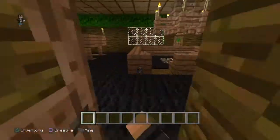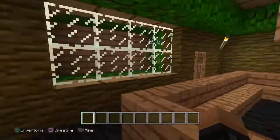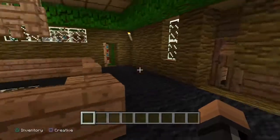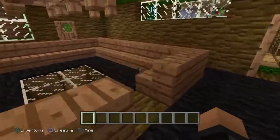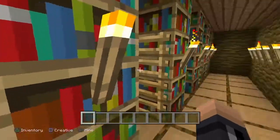Now up here we have our kitchen area, eating area, and bar table — very nice. And over here we have our library, same as always.